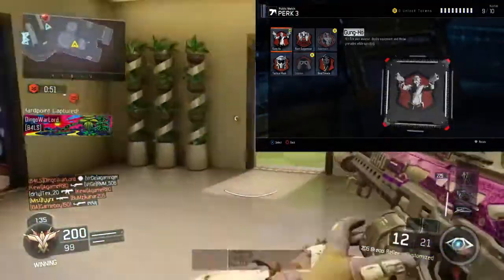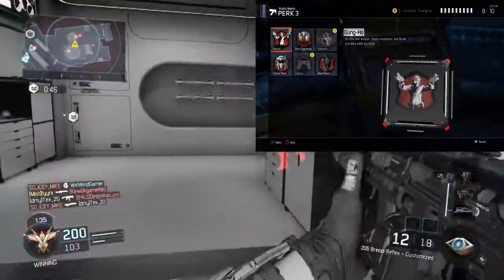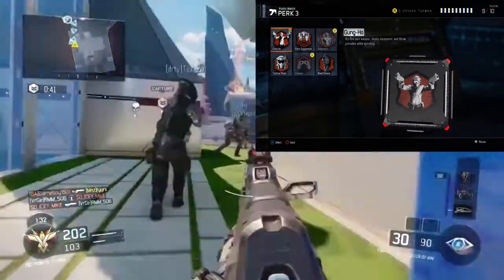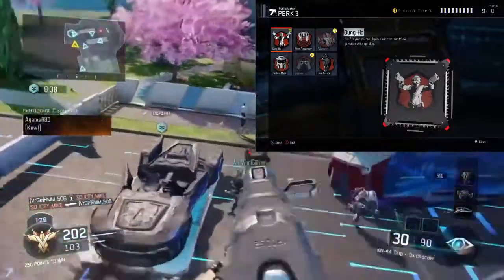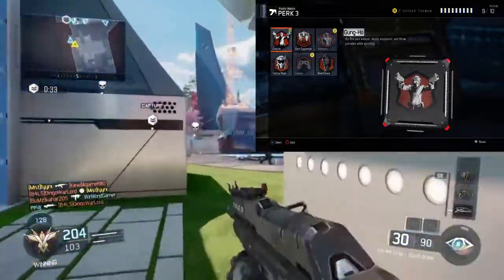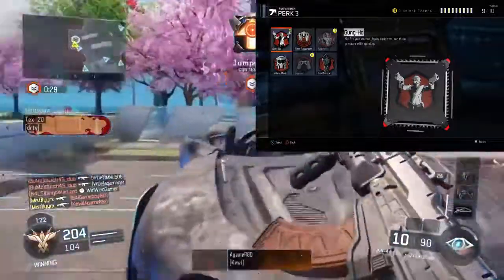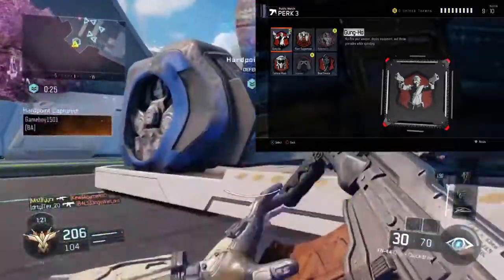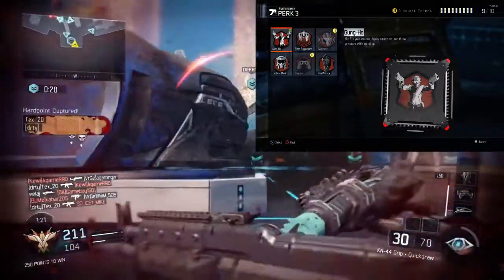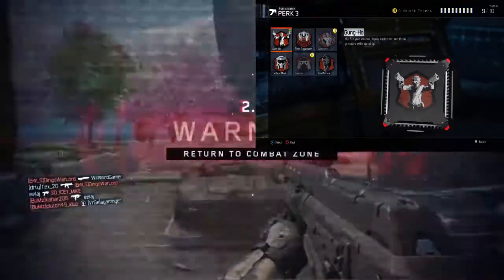I have a quick story about Gung-Ho from literally minutes before recording this. I was playing on Stronghold, ran up to some dude to get the last kill, sprayed at him, and since I have Gung-Ho the weapon fired before my sights were even aimed down — it was crazy. He was like, 'Bro, how'd you do that? Are you a hacker? I ain't never seen nothing like that.' And I said, 'Nah bro, I'm using a regular PS4 controller.'